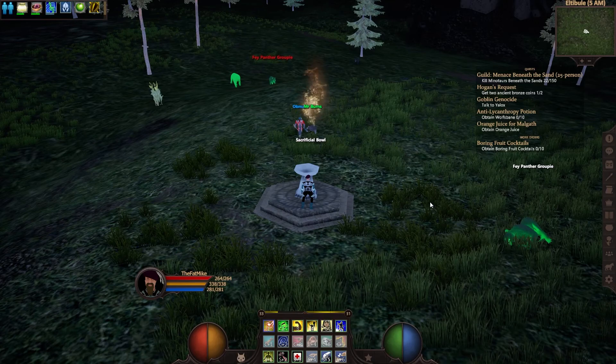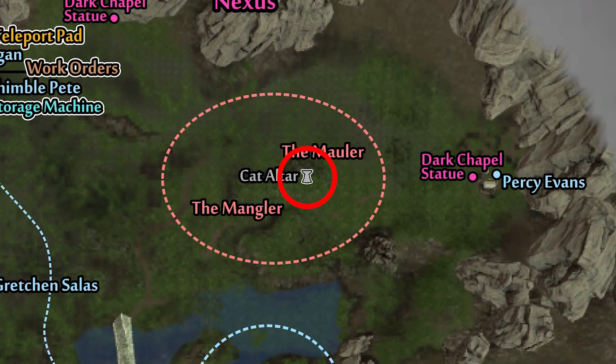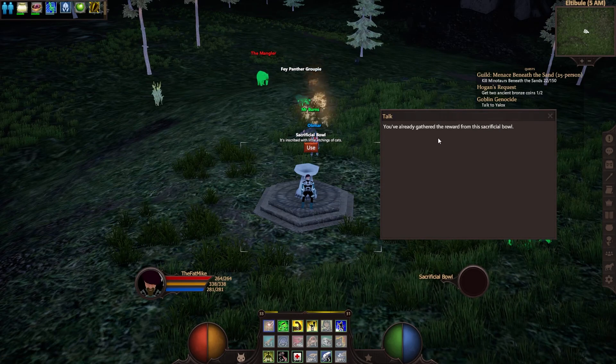Once you have all the requirements to tame a pet cat, you want to come to the sacrificial bowl located here in Elterbuehl, click on it and sacrifice the cat eyeball. I have already done this, so it will not show for me.